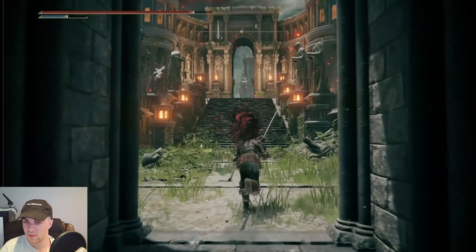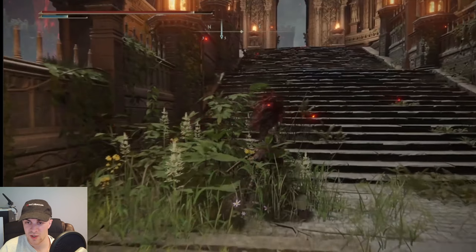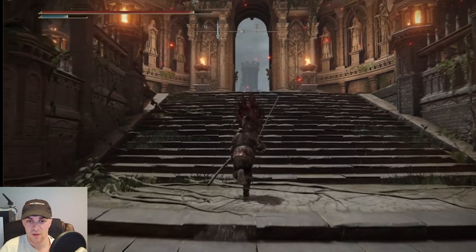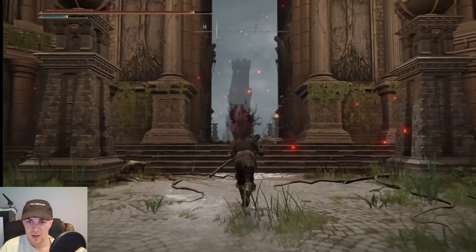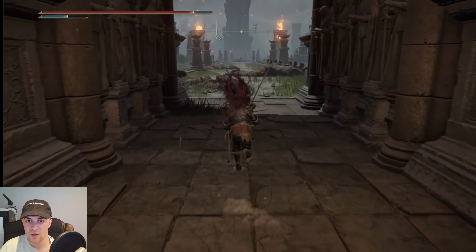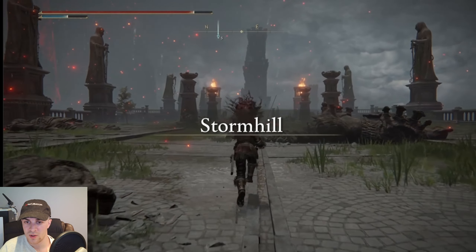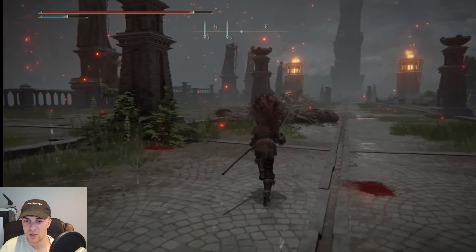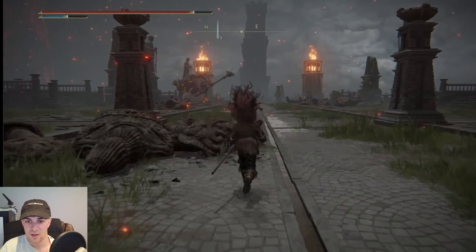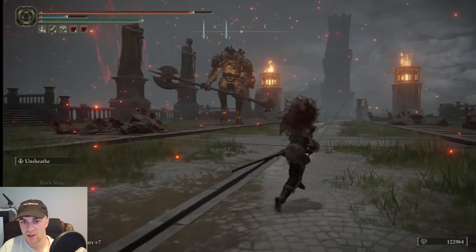And you're going to come here. You want to just go up the stairs — you might want to activate this site of grace if you haven't done so already. But we're going to keep going all the way up and just make our way to the end of this road until we get to this tower here. There's going to be a lot of things on the way — you can see there's a giant making his way up right now. Just avoid him if you can; you don't need to fight him, it's not part of it at all.